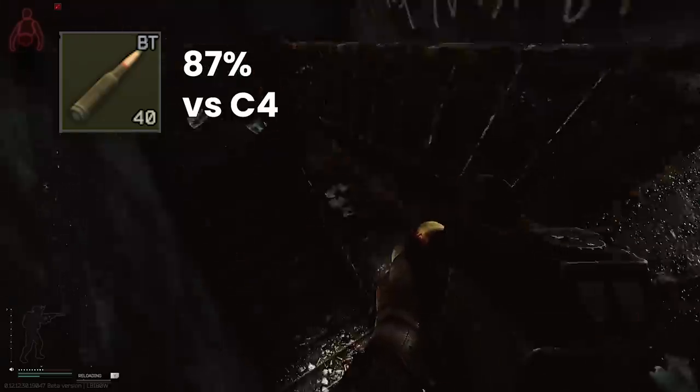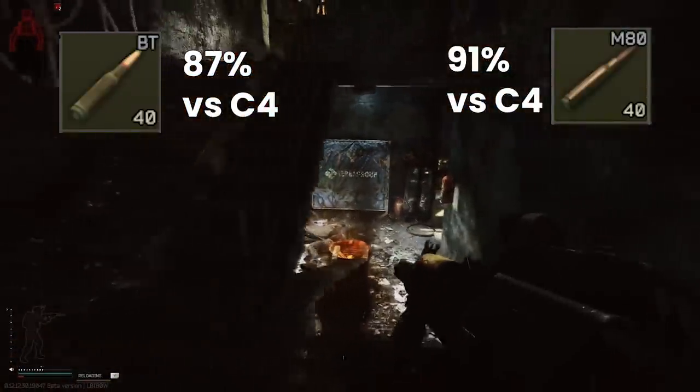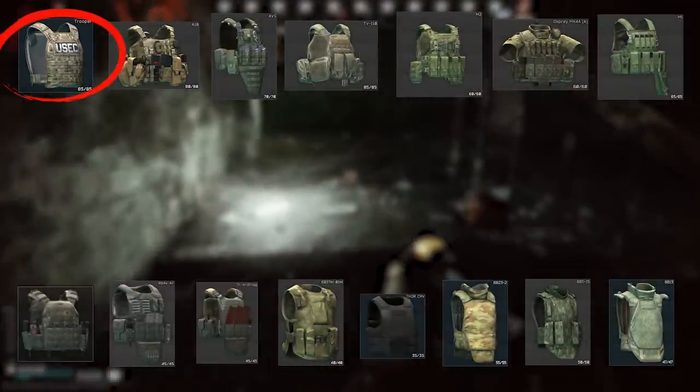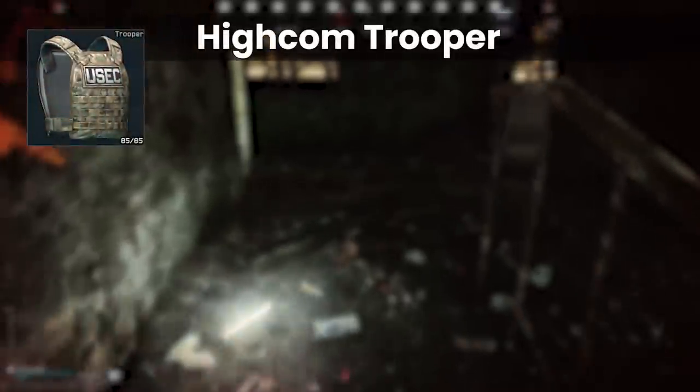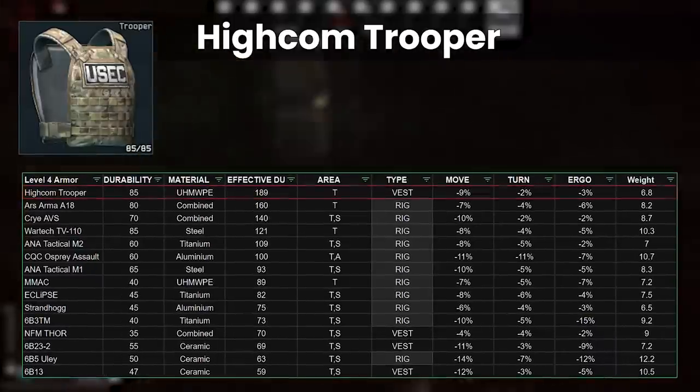For example, 545BT or M80, which penetrates around 90% of the time, irrespective of which class 4 armour you're wearing. There are 15 total armours in class 4 now, but 11 of them are rigs. The Hycom Trooper is one of the four armour vests, and is still number one overall due to its high in-game durability and great material type, which is polymer.